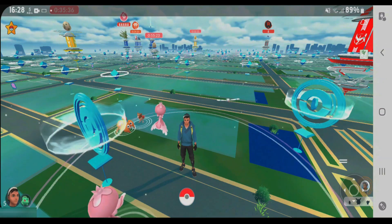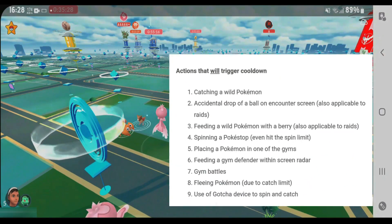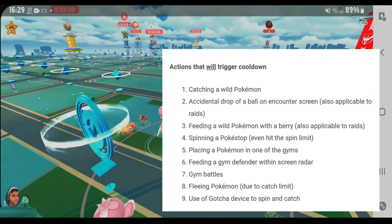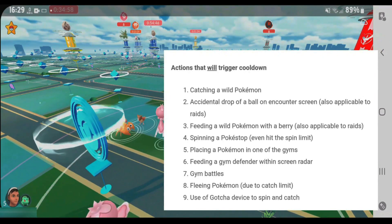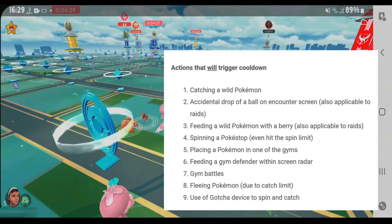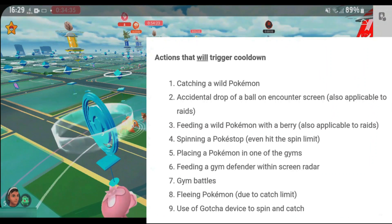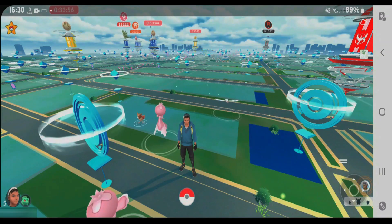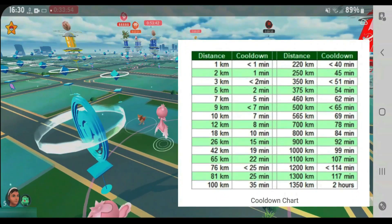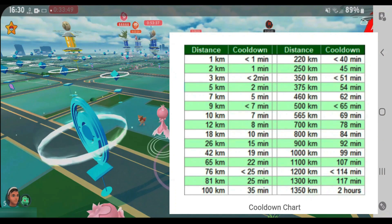Let me tell you what is an in-game action that will trigger the cooldown time. These are the set of actions that will trigger the cooldown on your Pokemon Go. If you perform any of these actions at a certain location and then travel a certain distance, in order to perform any of these actions once again you'll have to wait a certain amount of time — that's called the cooldown time. The cooldown time is decided on the basis of the distance you travel between the two in-game actions that trigger the cooldown.